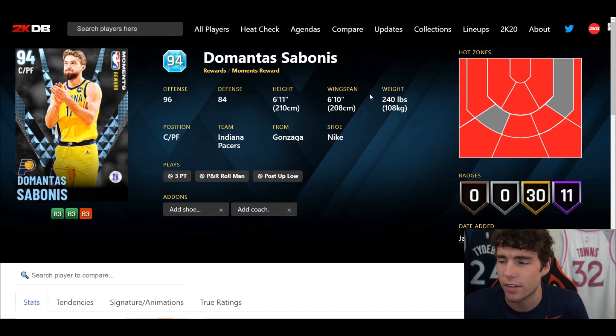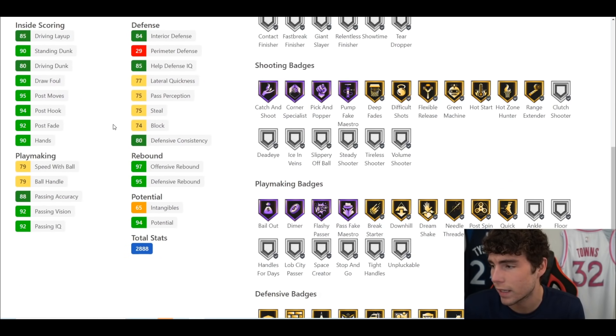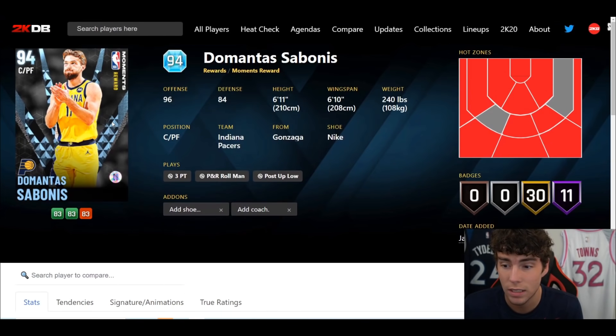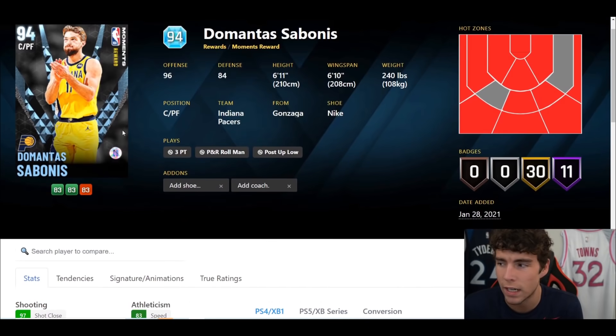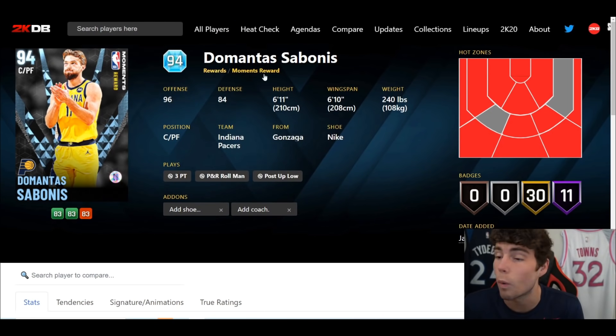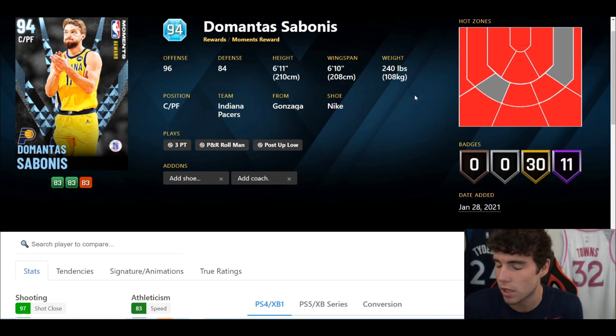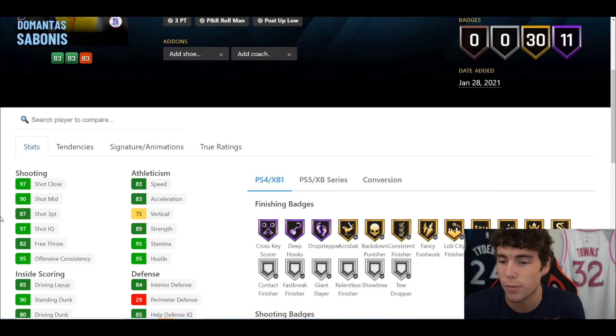Next is another reward card — this is rare: a 6'11" player with a 6'10" wingspan. Normally wingspan is equal or taller, so it's an inch smaller, which is just kind of weird. He is a Moments reward, so I don't know how he'll be obtainable. If he comes out in a locker code — I will be stunned if he is — he would be a top card. Hot spots from everywhere, 87 three-ball, 80 driving dunk. This is Sabonis.